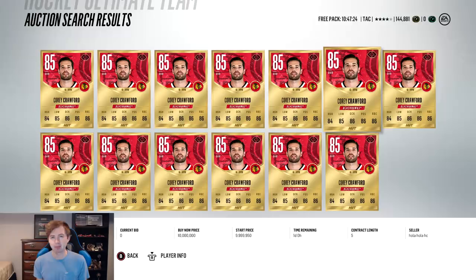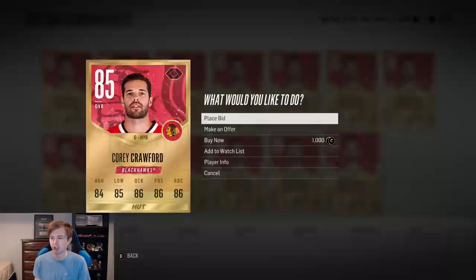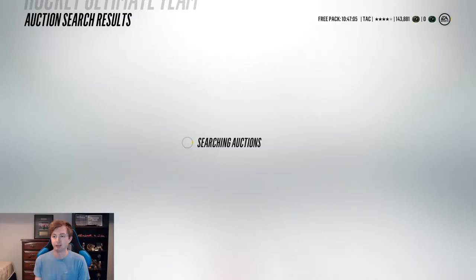A big reason I think these cards are going to go up in price is because I believe the gold collectibles will be untradeable. Last year the Christmas Mike Richards was untradeable, so the Christmas card this year will probably be untradeable too. And it would make a lot more sense for the gold collectibles to be untradeable — to promote people to do sets with them rather than just flooding the market with gold collectibles selling super cheap. Especially at 5 each, that would just absolutely ruin the gold collectible market.